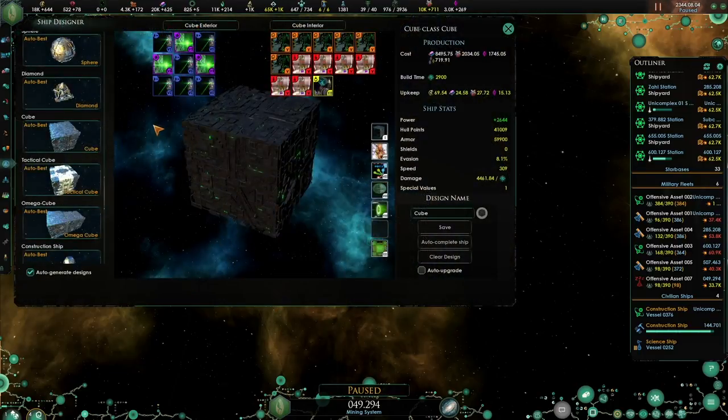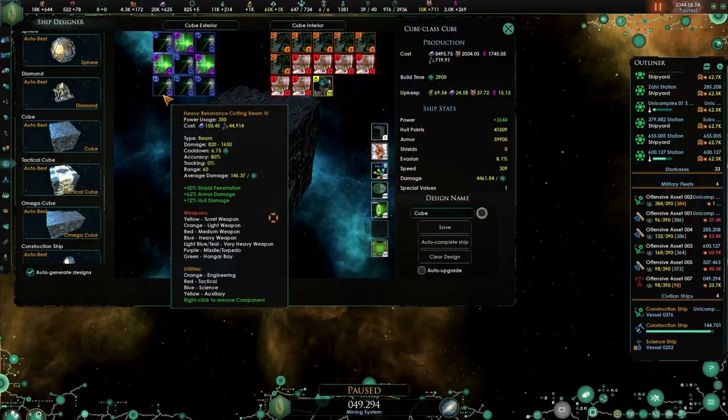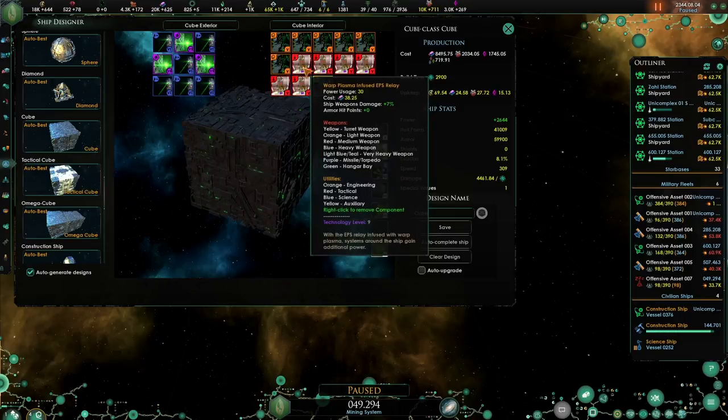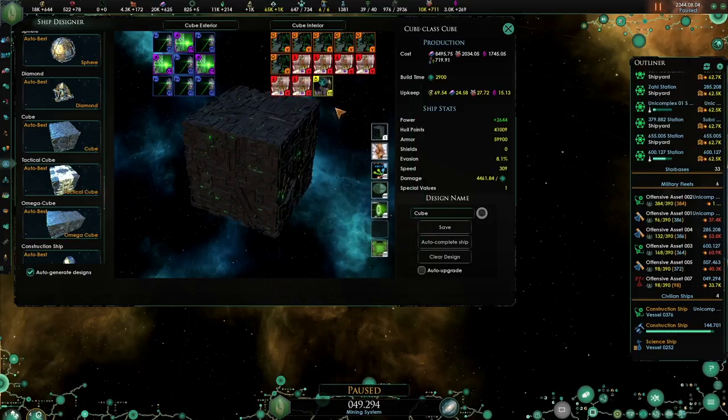The Cube has six heavy beam weapon slots and three very heavy torpedo slots. Additionally, it has six tactical slots, six engineering slots, and one auxiliary slot. The Cube uses 98 naval capacity.